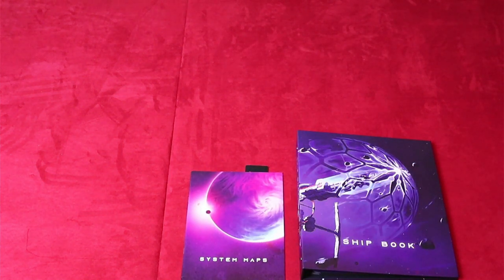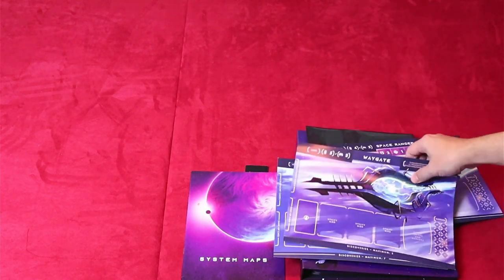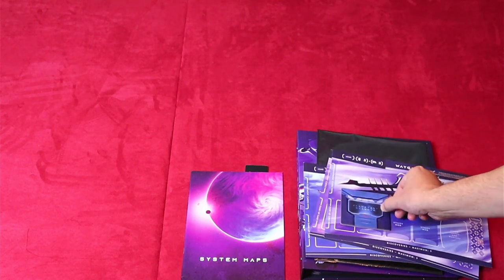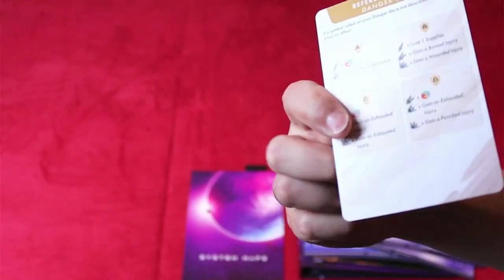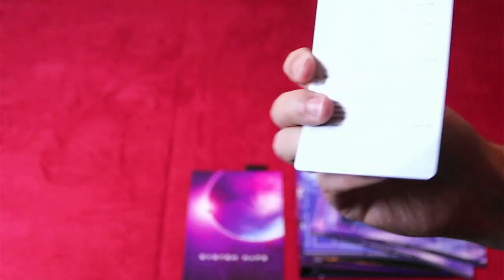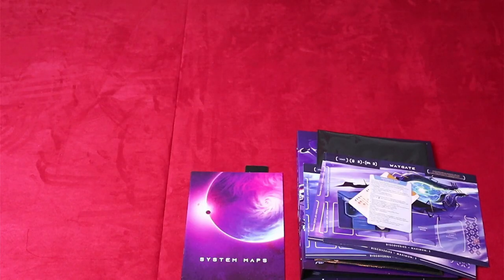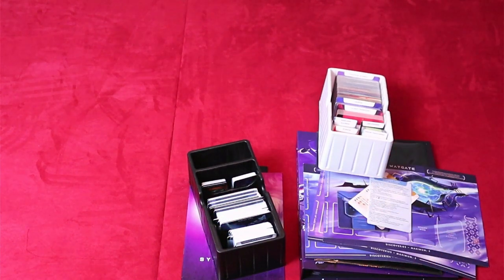For this setup, we will need the following components: ship book, a systems map, the awaiting envelope, lander boards, the planetary scanner, the double-sided danger dice reference card, the game round and dice check reference cards, also double-sided, game trays A and B, the black and the white one, and the section compartments.